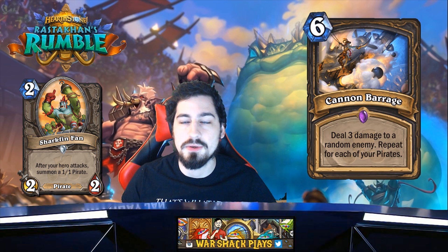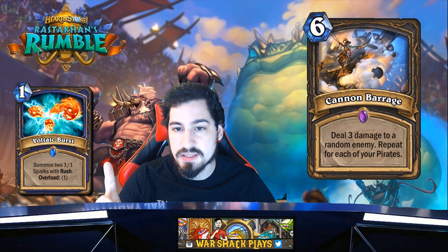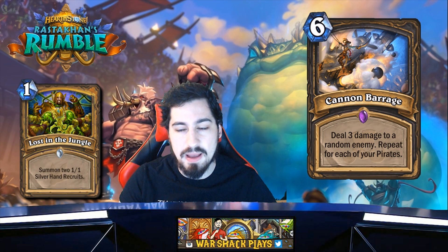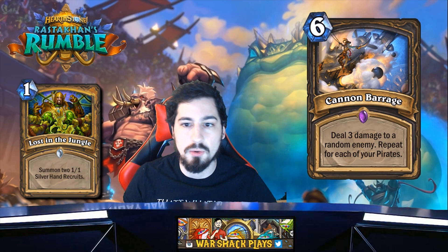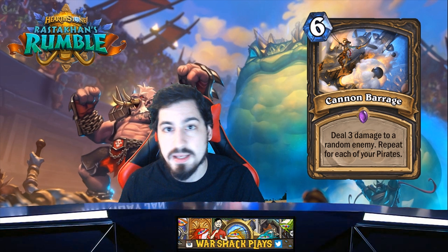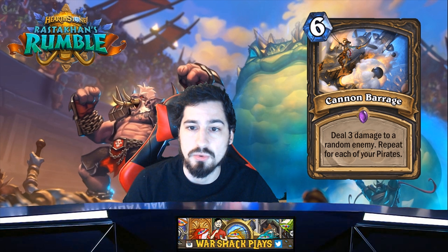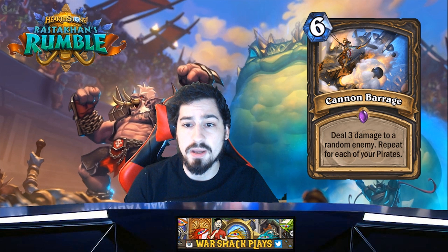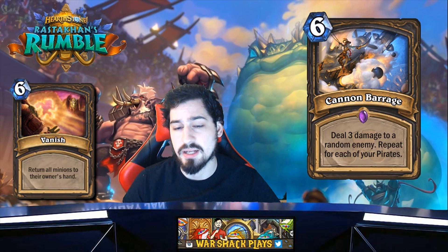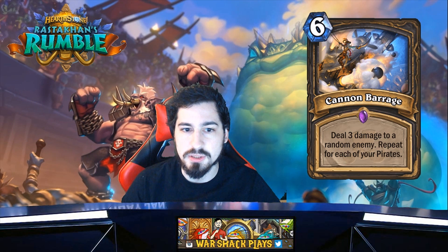Rogues have some pirates but they're not like — if we think of the Spare Parts card that priest or shaman have, or the card that summons two Silver Hand Recruits for paladins for one mana — if Rogue gets any sort of one or two mana summon of two or three pirates that are 1/1s, or a creature with a deathrattle that summons pirates like Thrasher does with murlocs, maybe we'll see Cannon Barrage in some burst pirate deck or mid-range deck as a mid-game field clear. Rogue doesn't really have a ton of field clear — they have Vanish, but that's not really clearing, it just bounces the problem to come back the turn after.